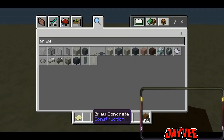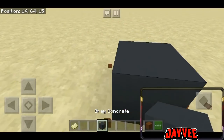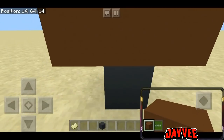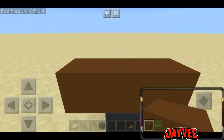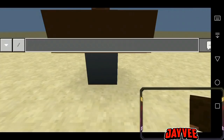Okay, ito po — mali ito muna, ng grey concrete, tapos tatlong ganito. Kuha tayong yung head ni Steve, okay. Tapos lagay natin sya dito, okay, tapos kuha na tayo ng command block.